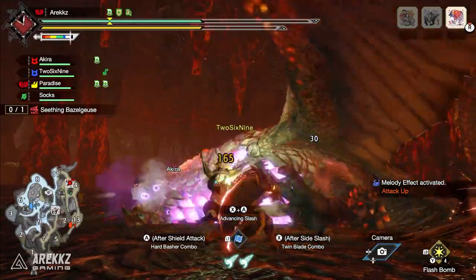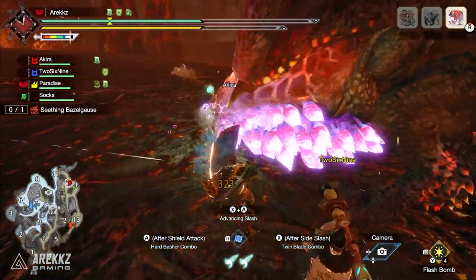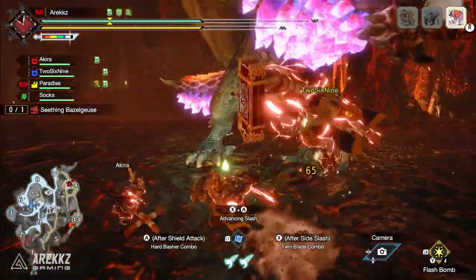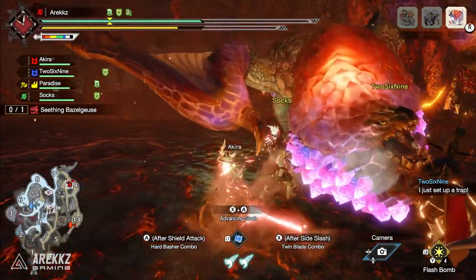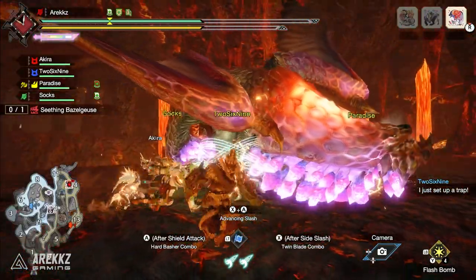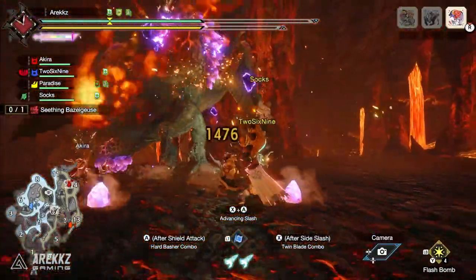It has some pretty cool skills in it, but also, from a fashion point of view, it is just incredibly awesome. Basil Geese armor already looks fantastic — I will still say the regular Basil chest piece is, in my opinion, one of the coolest fashion items in the game. But regardless, Seething Basil is hella cool. So let's talk about the armor set, some of the weapons, and do a quick armor review.